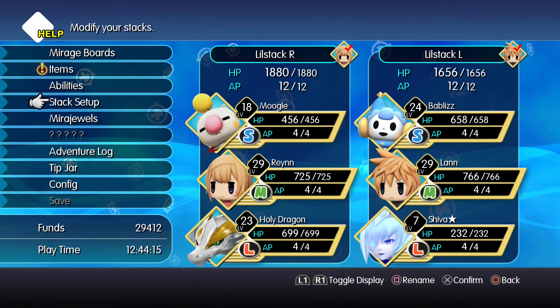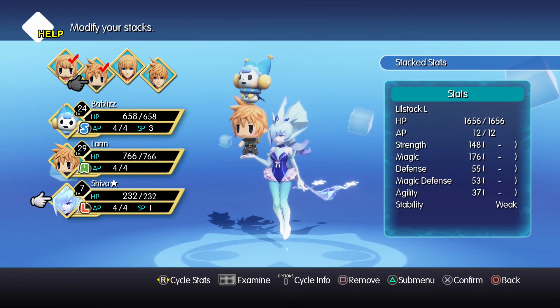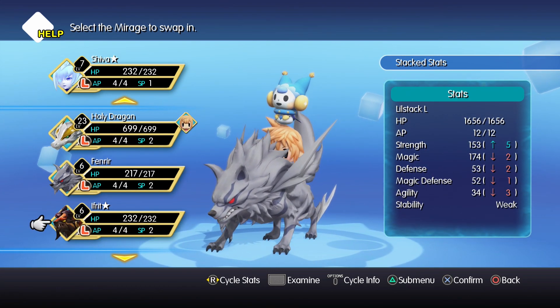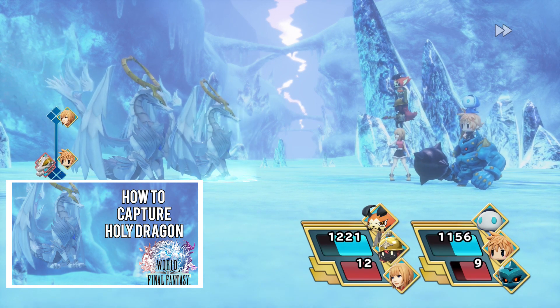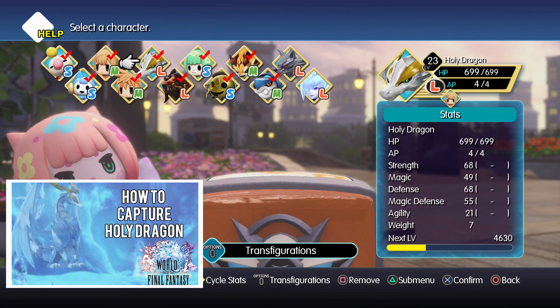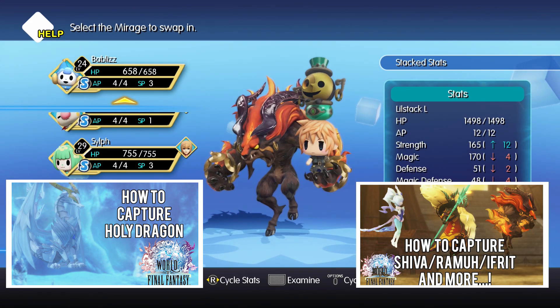For these two quests and the follow-ups, I would suggest bringing a party that is strong in holy and fire. For the holy side, I'm bringing my holy dragon - I'll leave a link here if you need to see how to capture him. And for fire, I'm doing an Ifrit and Frit combo - I'll leave the link there for how to catch Ifrit as well.